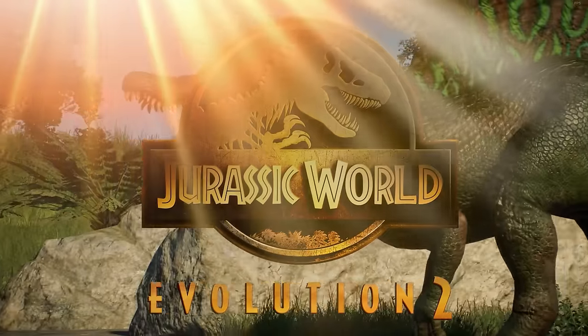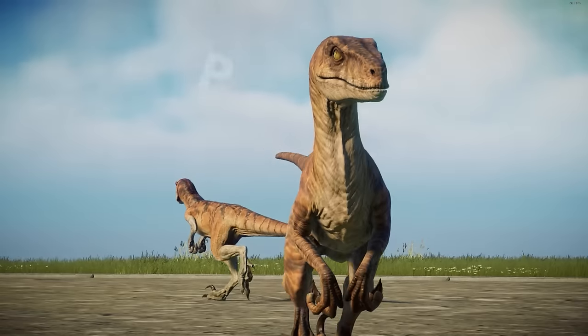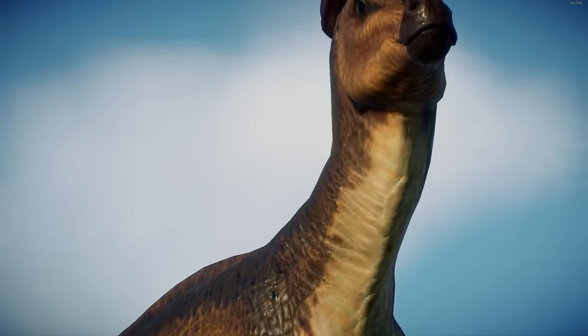If you want to build a natural reserve in Jurassic World Evolution 2, or you just want to do something new with a park build, you can use skins, variants, or even different species to create sexual dimorphism between your dinosaurs and have males and females in your park.